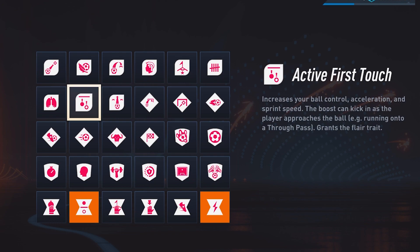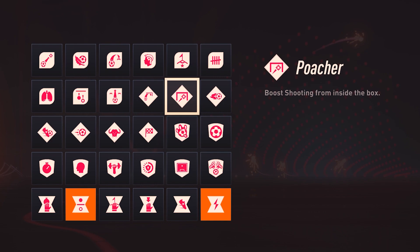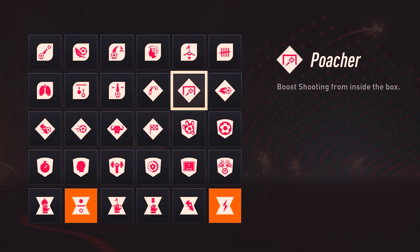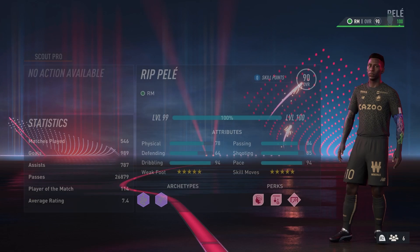Lastly, whether you're off to the sides running a 3-5-2 or more up front running a 4-3-3, either way as a winger you're expected to get up the pitch and finish in the box. That's why Ramsay's opted to go for the Poacher — so your shooting inside the box is going to be a nightmare for goalkeepers, me included. Look at those stats — he's almost doubling his goals per game.